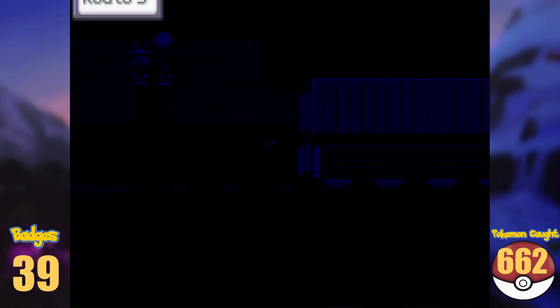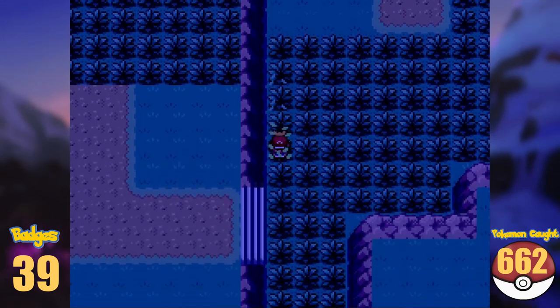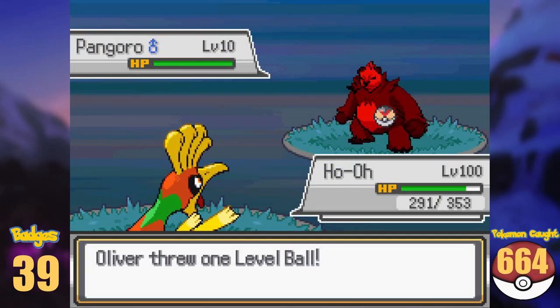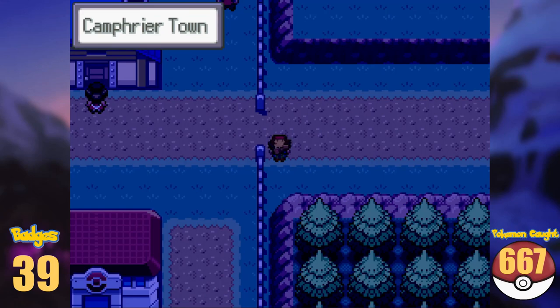We enter the route and Team Rocket, of course, makes their entrance again. We blast them to the stars and get ourselves some more Kalos Pokémon, like Espurr, Pancham and its evolution Pangoro, Pumpkaboo and Scatterbug. The next city on our way is Camphrier Town.